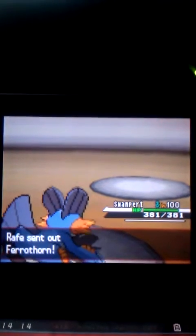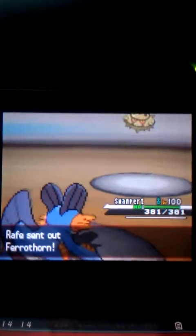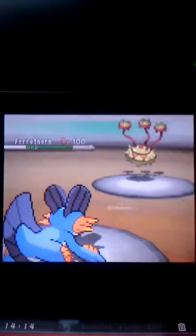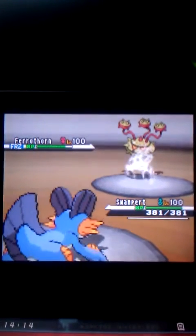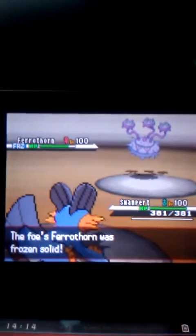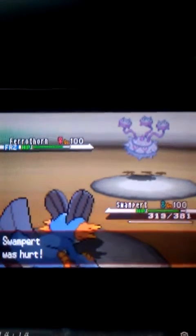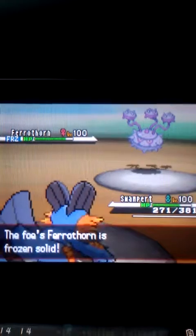So he's going to send out his Furrow Thorn, which is shiny by the way. Nice job breeding it, Rafe. So I'm going to use Ice Punch — it does regular damage to him, but then he gets frozen. Oh my gosh, that's when Rafe was like 'God dang it.' He was raging so bad.